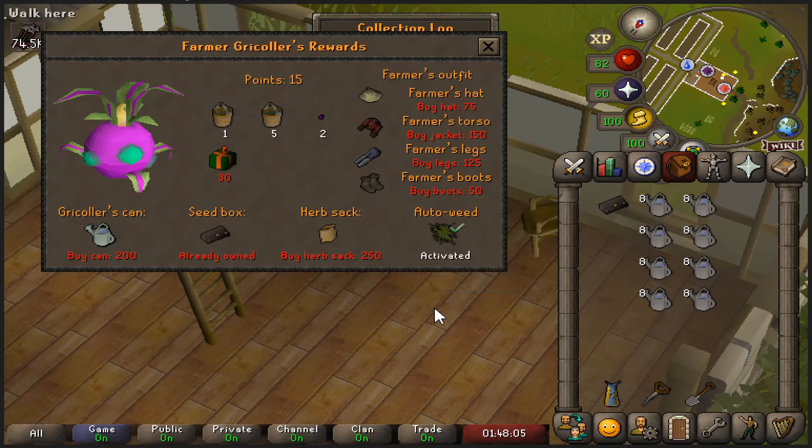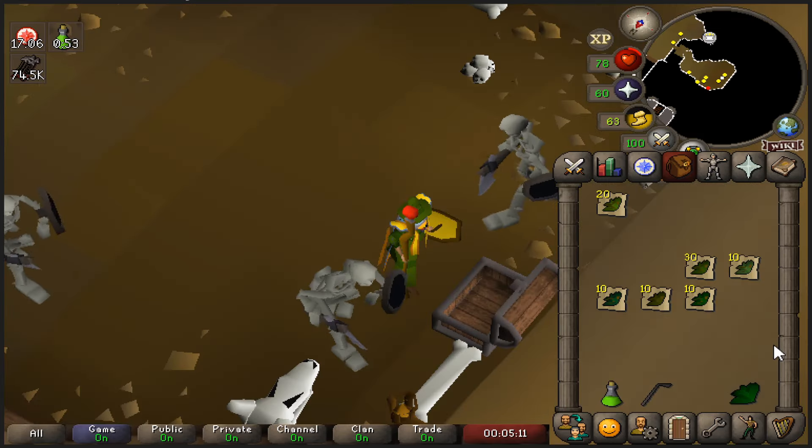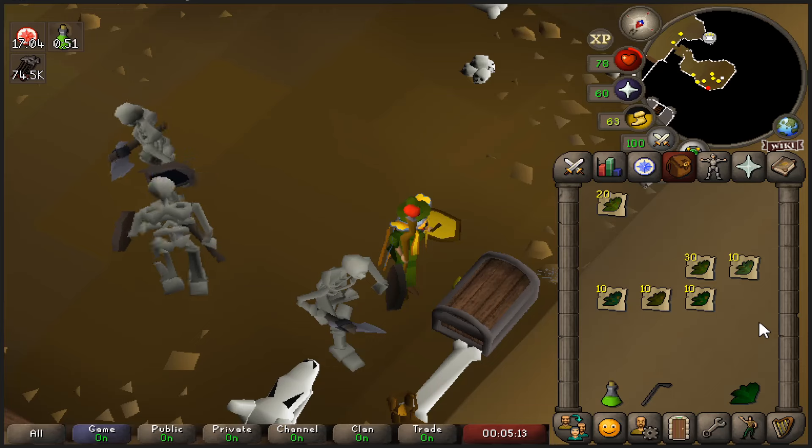It's that time again — I'm running out of torstals. The one I have is my last one, so it's salarin the twisted time again. Let's say for 10 keys and here's 10 torstals, hopefully that lasts a little while.